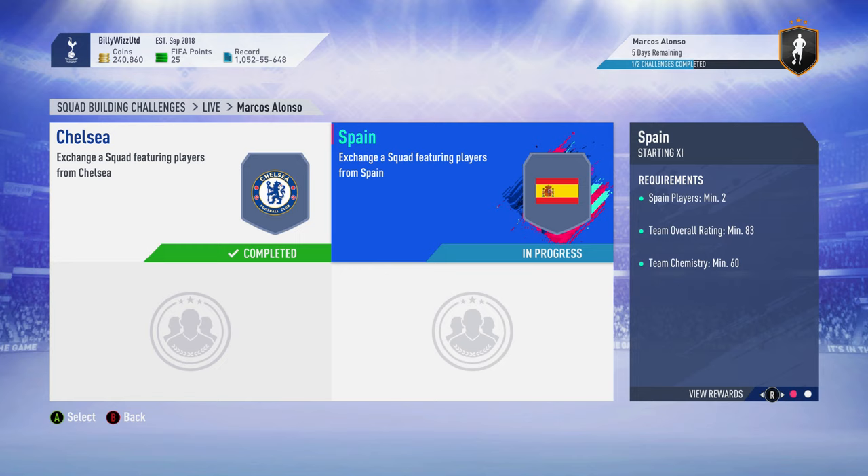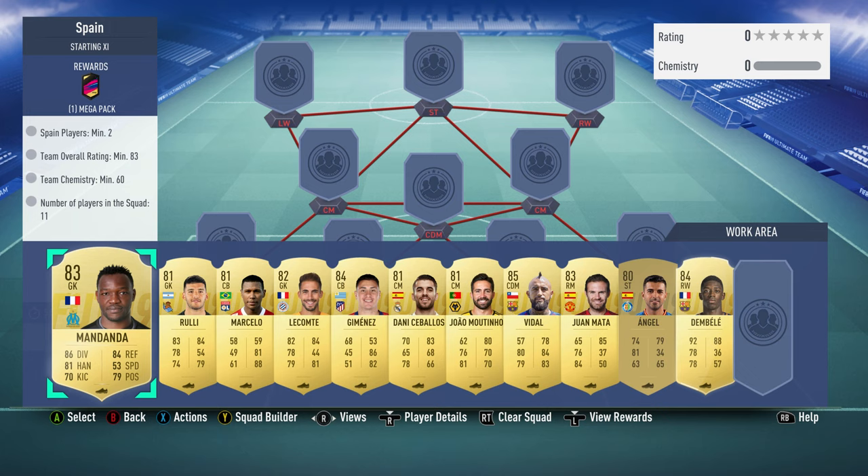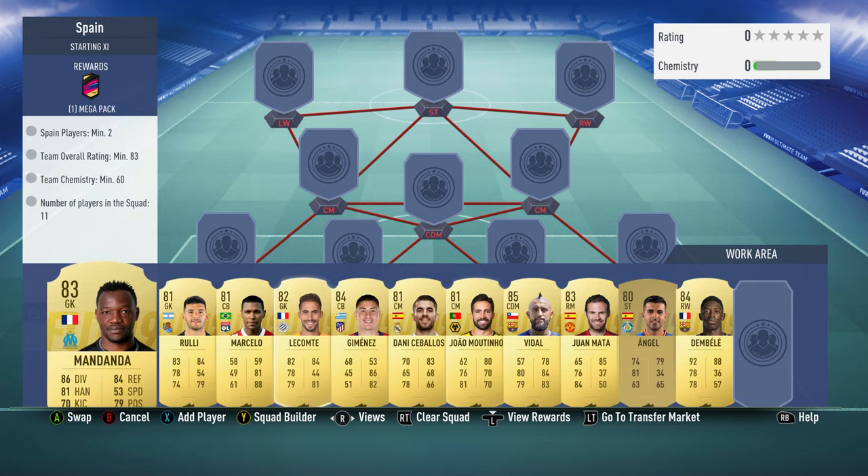Billy with Gamer back online and we're doing the Marcus Alonso Spain squad building challenge. It costs around 47 to 48 thousand gold coins and requires no loyalty, no position changes, so you should be all hunky-dory to chuck it in. You get a mega pack back for it.